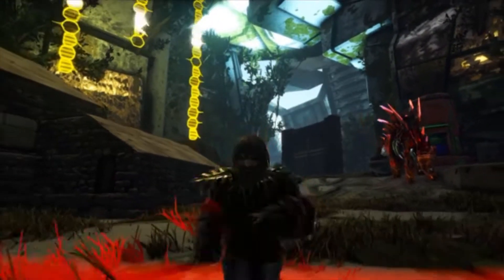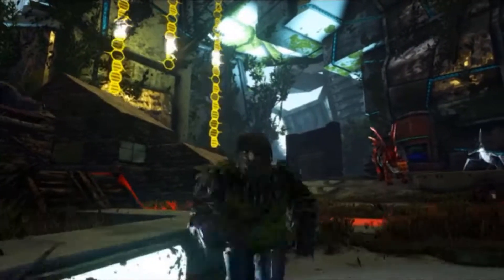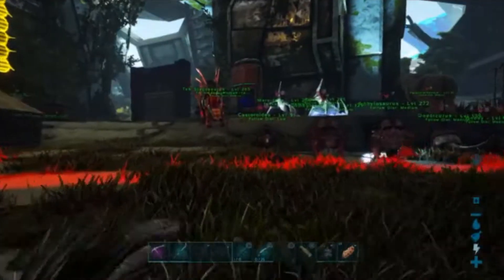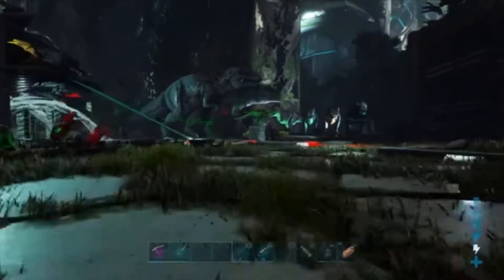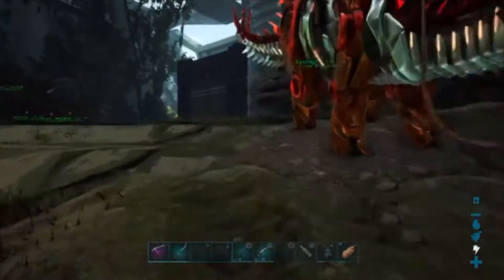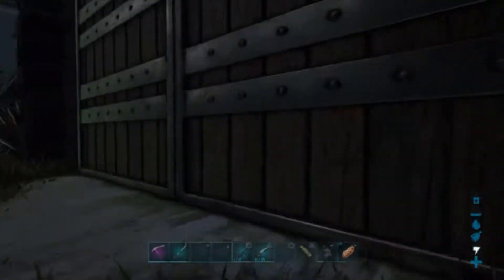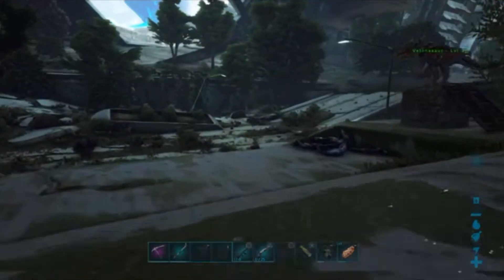Welcome back to ARK Survival on Extinction. If you don't remember last episode, we fixed our issues and set up wind swords all around the base to protect our dinos from dying. I think it's working pretty good — nobody has died other than one of the wind swords I put out here, but that's okay, I can put another one out. They're all out here chilling.